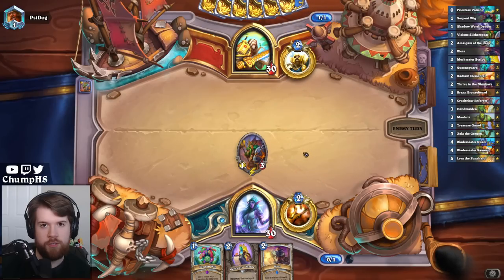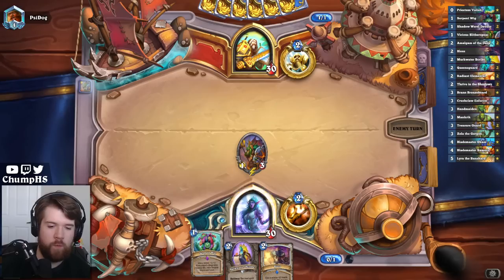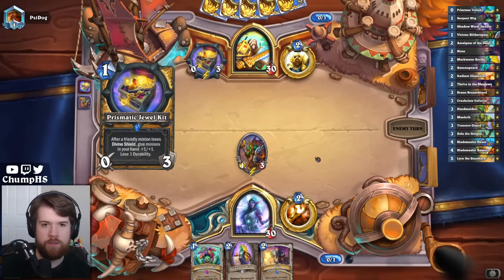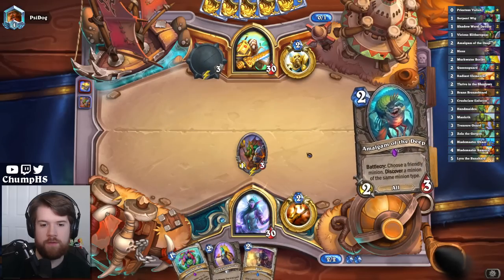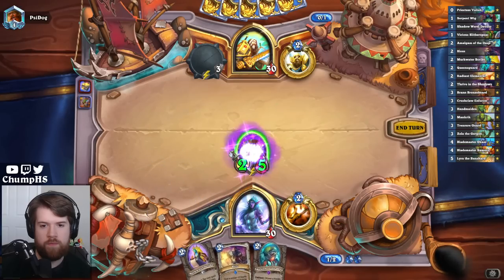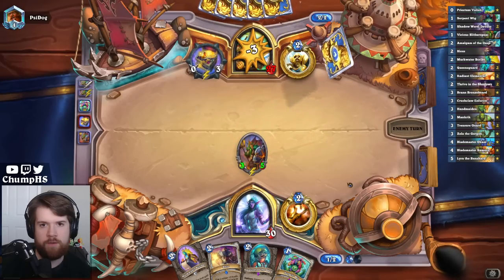I'm not actually sure what I do on turn two. I could go Scribe plus Wig, but I could go Wig and then use Scribe to make another Wig. It's a little slower, but more Wig value. Let's go Wig value. I don't think I'll regret this.